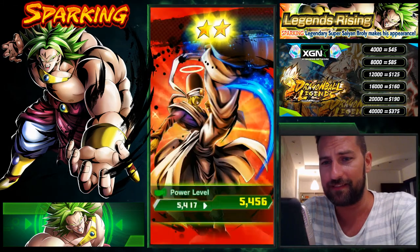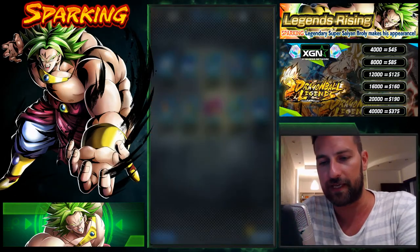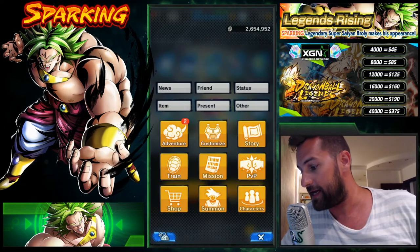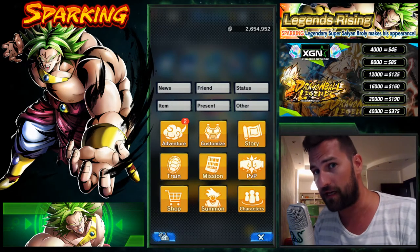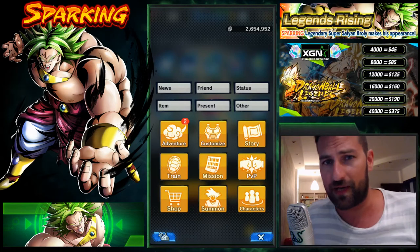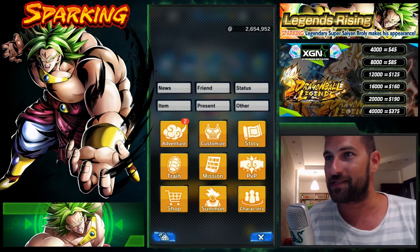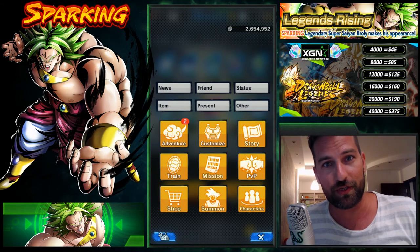Maybe I'll have luck on one of those daily summons — every day you get a daily discount summon for 20 crystals, so I hope you're using them. There's still a chance! That's been my take on this summoning banner. If you're in need of chrono crystals cheaper than the official store discount, check out Zeke Gaming Network — links are in the description and on Facebook and Twitter. This has been Blue Piccolo signing off. Hope we have more luck next time. Make sure to like, subscribe, and good luck on your summons. Have a nice day!